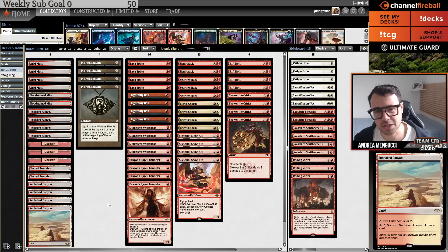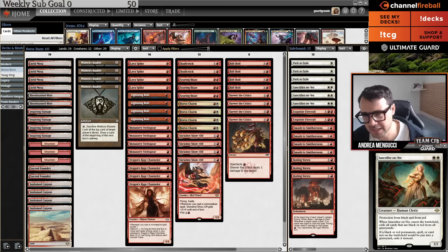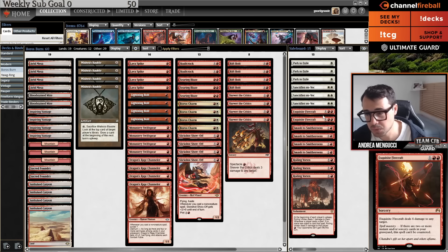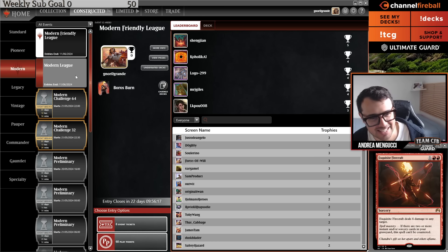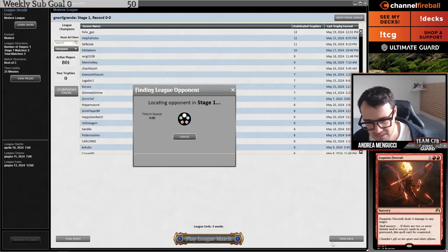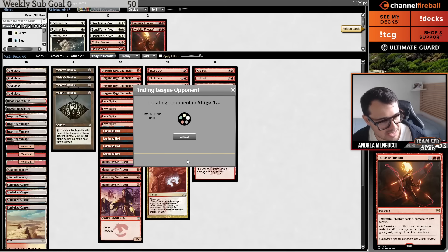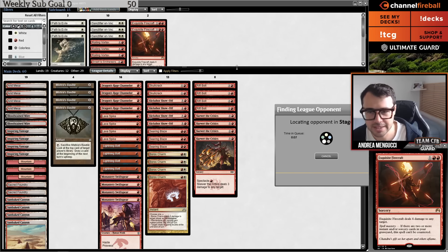One of the reasons this deck is powerful is the presence of Sunbaked Canyon, a land that goes in for free — it's a Canopy land. The game plan is straightforward. We don't have Giganta because we have a bunch of double-color cards. In the sideboard: Sanctifier en-Vec for the Scam matchup, and Exquisite Firecraft, which is really good against counterspell decks since opponents can't counter it.